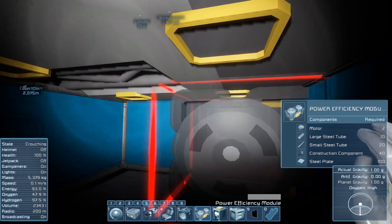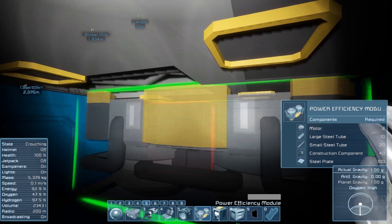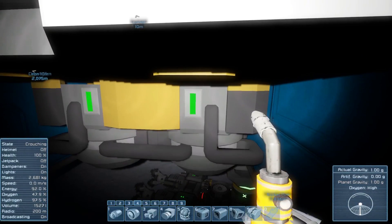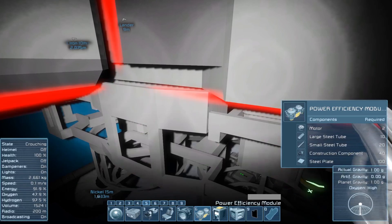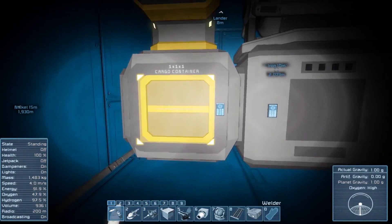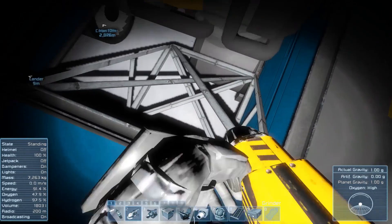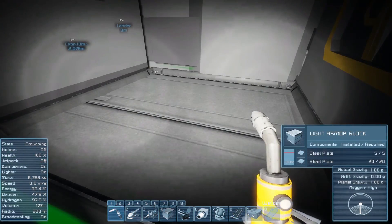This is where we're going to put the power efficiency module. I apologise for the poor view but it is a tight little space down here. Line this thing up and make sure it is the right way around — you need it with the ports on the bottom pointing upwards — then put it into position and weld it up. We'll put a couple of these down because right now early game it's power that's slowing everything down. Afterwards, get rid of the ramp and fill the hole back in so you don't fall out the bottom of your ship.